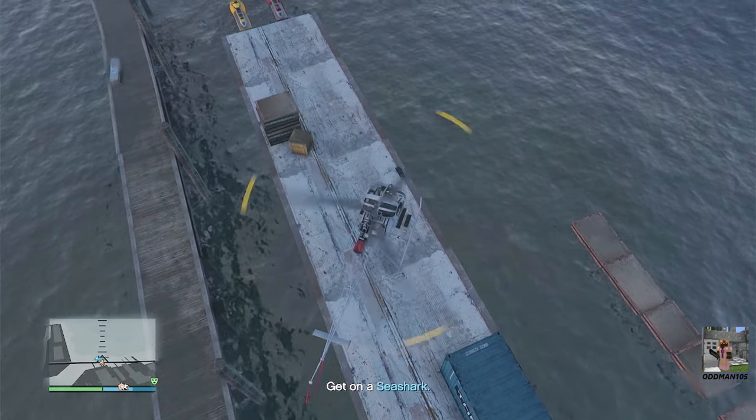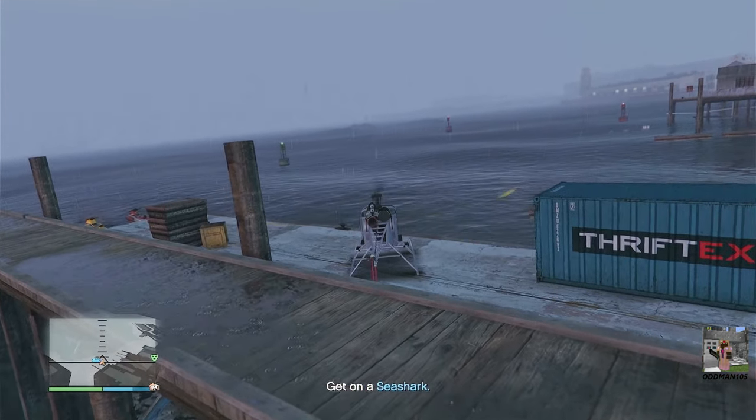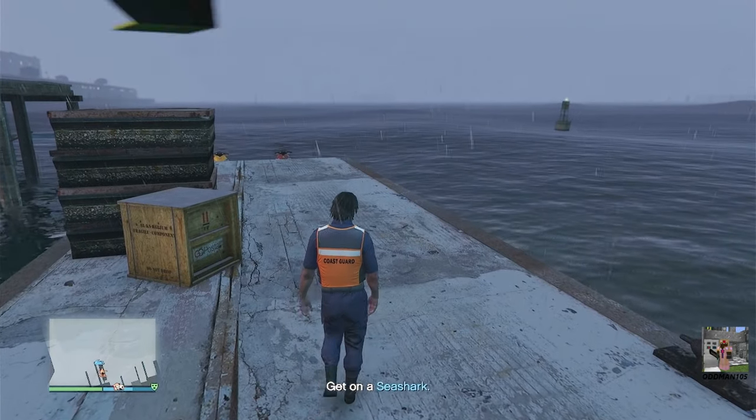Once you've claimed your helicopter, head toward the next mission target, which for us is at Elysian Island. Once you arrive, you'll need to trigger the next part of the mission by boarding either the boats or the jet skis that you stole during the robbery task for the cargo ship robbery — in my case, it's the jet skis.